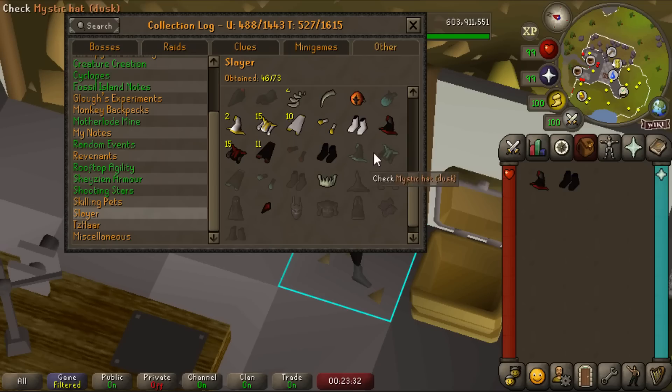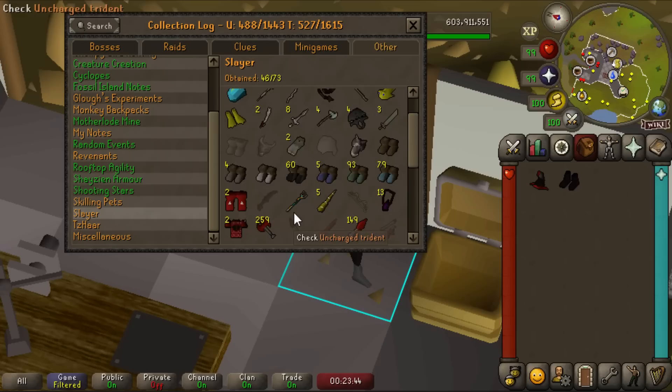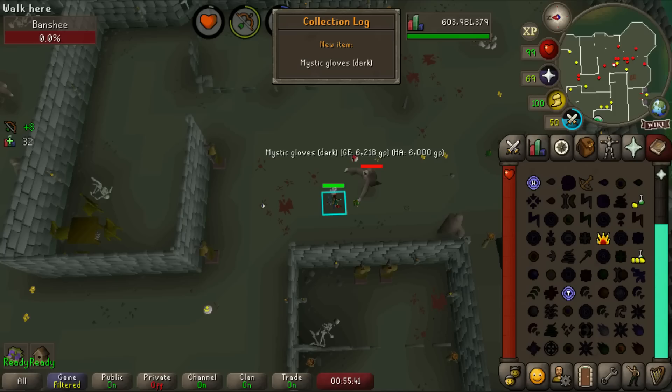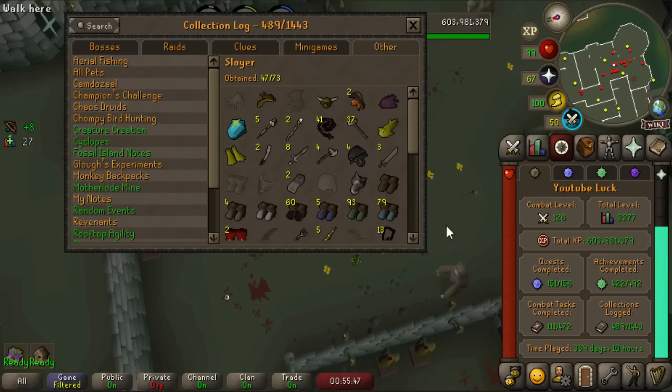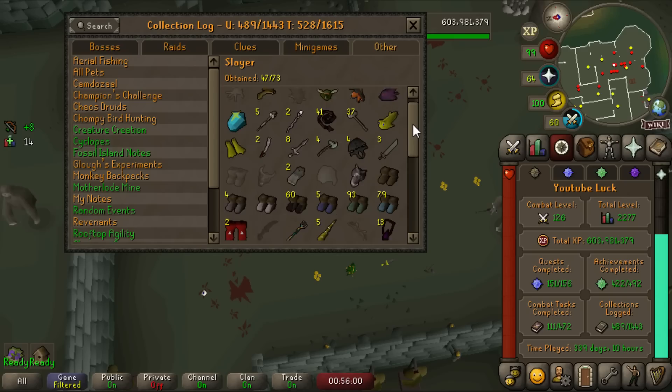Twisted banshees drop dark mystic gloves twice as often, but they have four times more HP so I think I'll just go to the Slayer Tower and kill regular banshees. It's 1 in 512 so this won't be fun. But there we go — mystic gloves dark! It took just about 400 kills. We've now got the full mystic sets completed, besides dusk mystic. I'm really excited to keep filling out the slayer log — this has been absurdly fun.